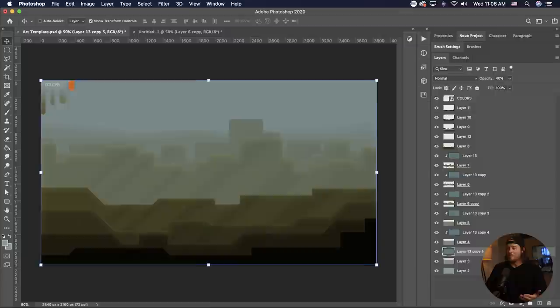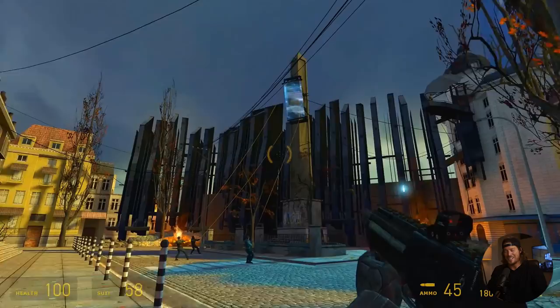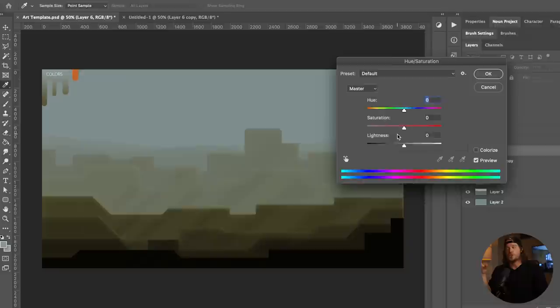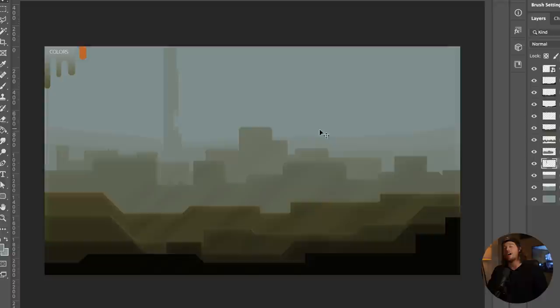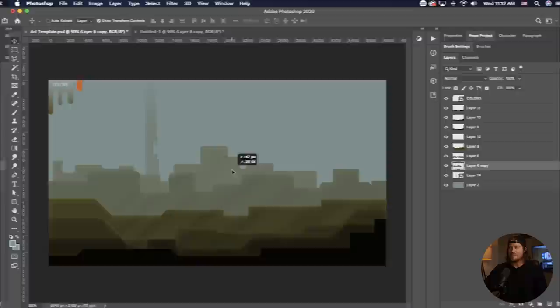Honestly, this is where I was getting a little disappointed with what I was working on — this happens with every illustration. It just doesn't look right; to me it looks like a stormy day in Egypt, not City 17 at all. So it's totally okay to play around even after you've set your colors and rules. I'm messing around, changing the shape of things, and I decided I needed to throw in something of relative scale — in this case the Citadel rising into the sky — and that really helped me gauge the scale of what I was working with.